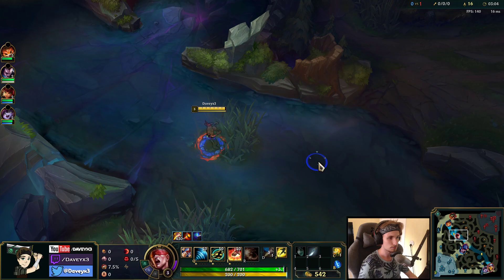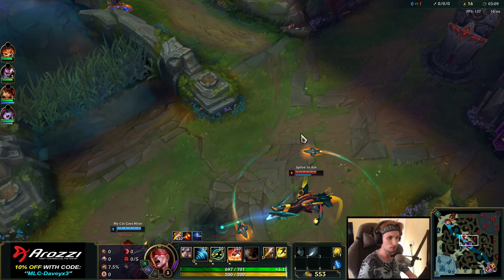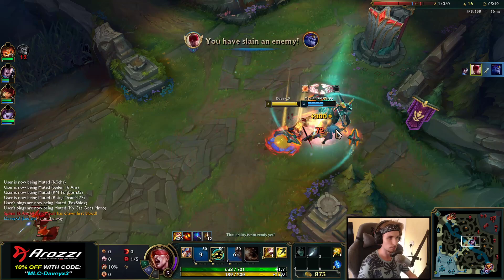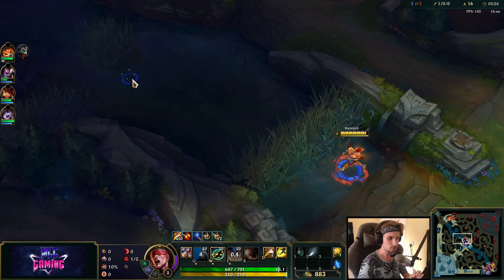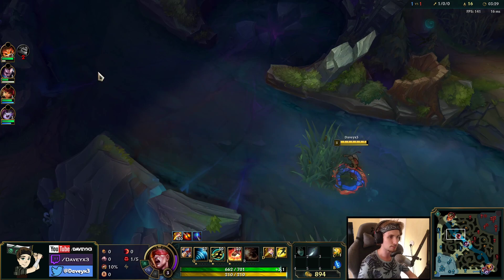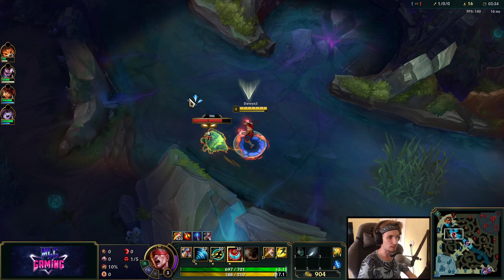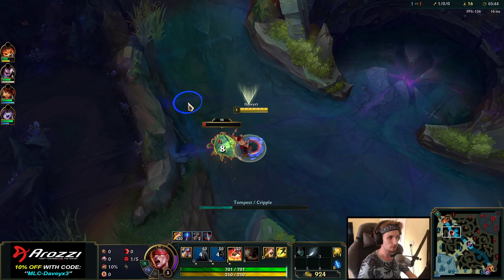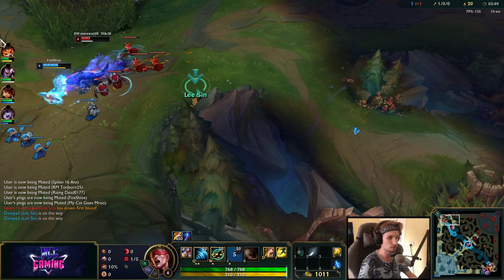It's actually a highly favored matchup for Lee Sin, so as soon as we see Rammus and we have lane priority, we should be able to fight him very easily. We also have Aphelios right here — I could try to gank him before actually taking the camp. We got him! Something I would always recommend is not using your Q until the very last second.